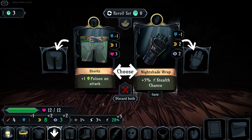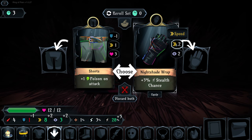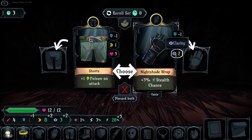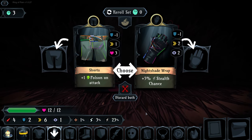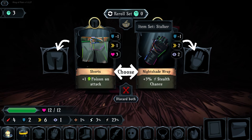Let's open our second mimic card. Nightshade wrap gives us plus five stealth, which is fairly easy to understand. However it will reduce our defense and increase our speed and clarity. I don't like a reduced defense - that means we're going to take heavy damage. I don't actually want either of those.